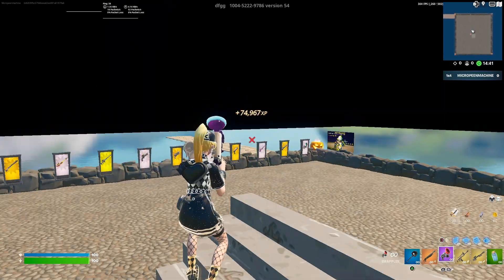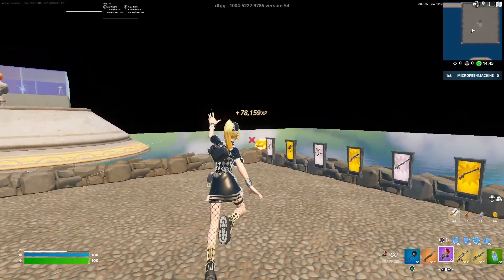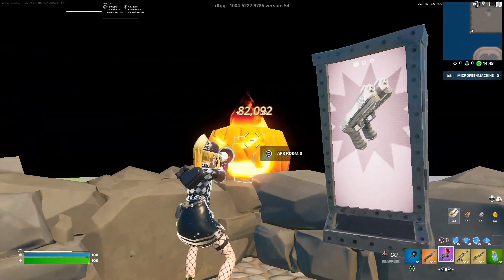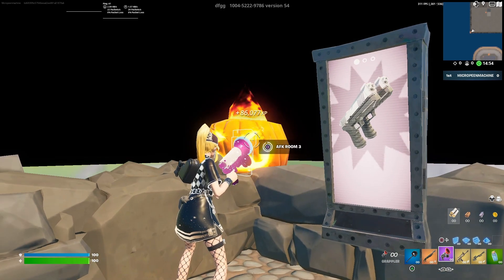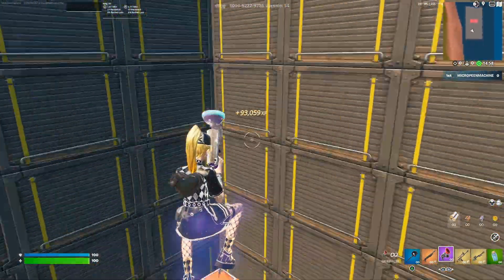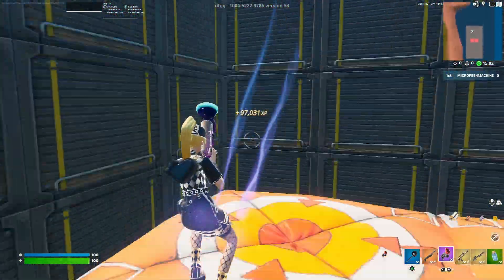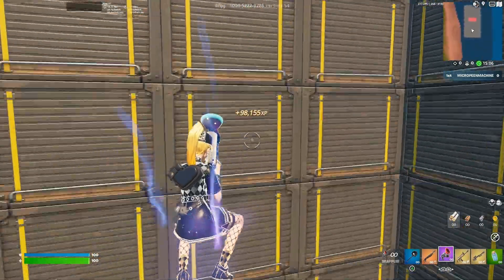Once you're back out, turn around to where you see the dual pistols — it'll be next to the gold UZI. Interact with the pumpkin by the dual pistols and you'll be teleported to a bounce room where you'll be earning even more AFK XP. That's gonna be the end of this video — hope you enjoyed, make sure to like, subscribe, and turn on notifications. See you guys later, peace out.